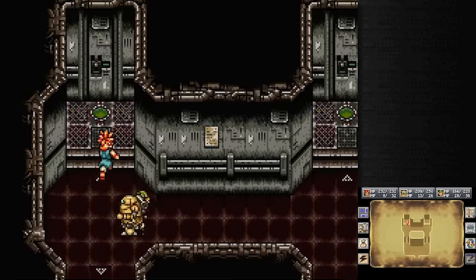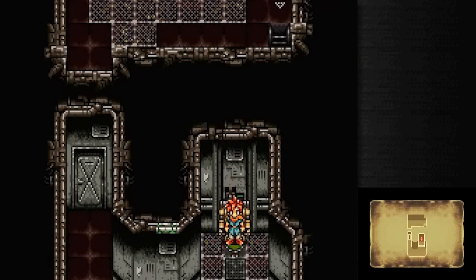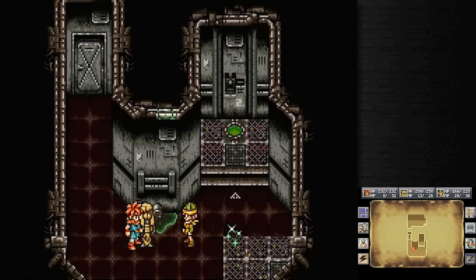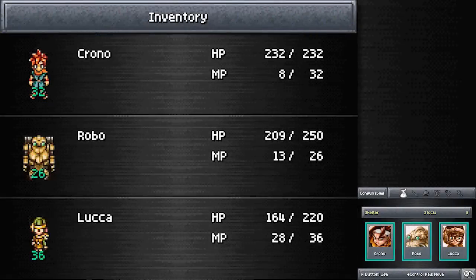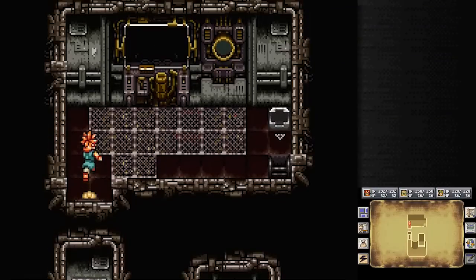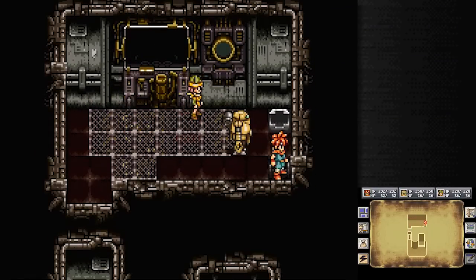Hey everybody, it's Chuggaaconroy! Welcome back to more Chrono Trigger! Last time we explored half of the derelict factory, not finding the power switch to activate the Protodome again. But it's okay, Robo, it's okay. We'll get you there and you can be a helpful boy. We got information that'll help us in finding the switch from the factory half. The other half is a lab — it makes sense. This time, now that we've gone through half of the derelict factory, it's time to go through the other half.